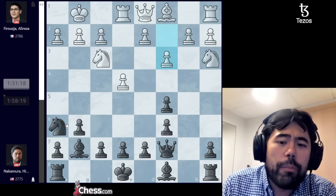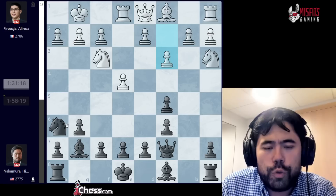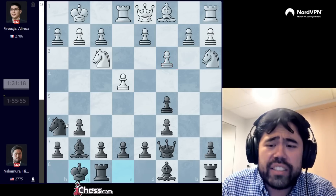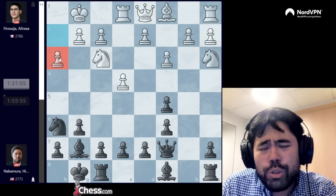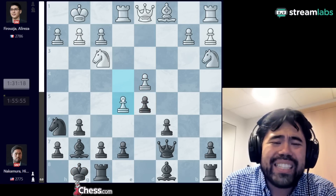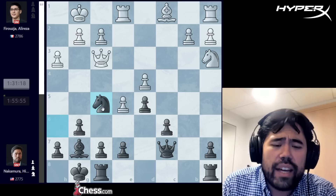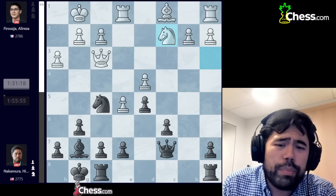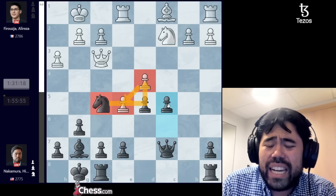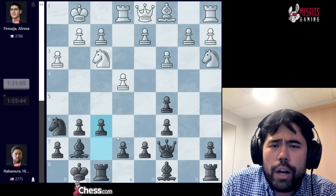Alireza used 26 minutes before playing c3. With no increment you have to be careful about time on the first 40 moves before you get the 10-second increment. I was very surprised to see how long he took. This was still in my preparation — I decided to castle. Alireza plays h3, a prophylactic move. The reason he did it is that if he plays d4 right away, after the trades if white plays e5 I can go bishop g4 pinning the knight on f3.